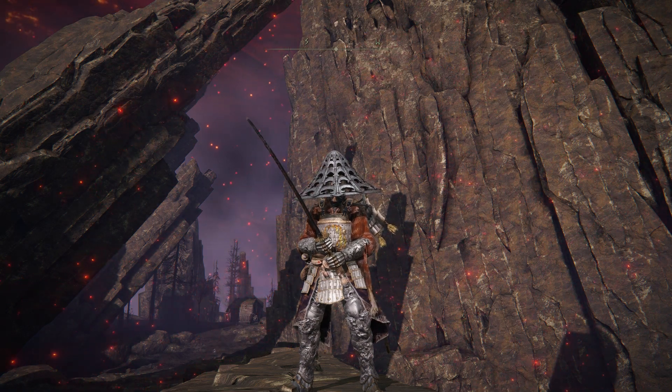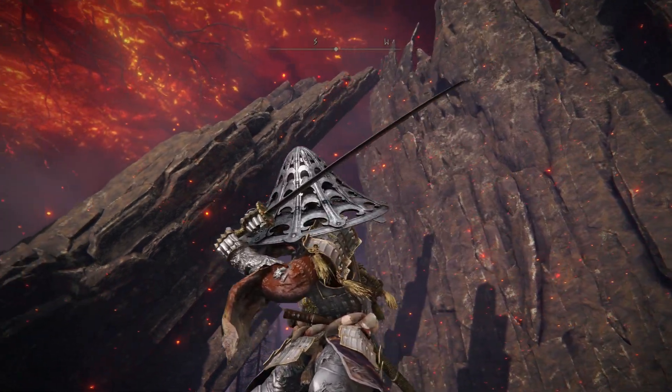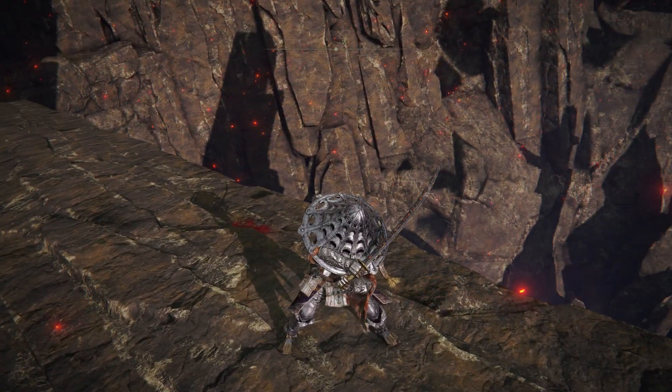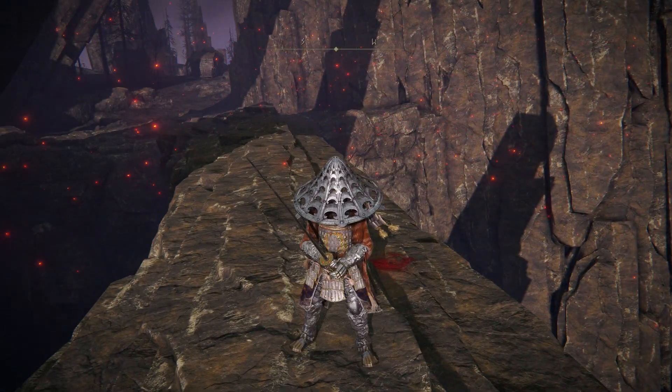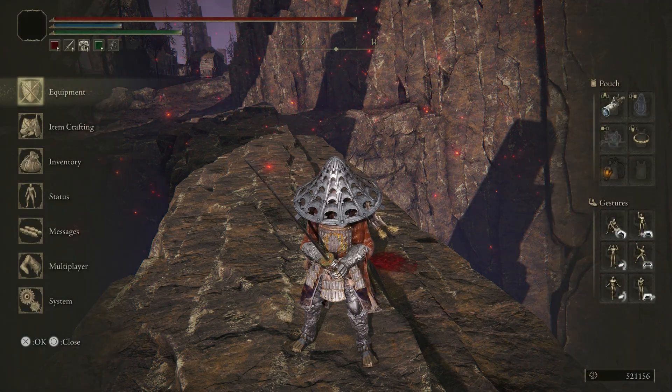Hello everyone, Moose Torrent here, and today we are using our Gravity Samurai. This was a really fun build. I first did not think this weapon was going to do much, but the R2 - the Ichimonji from Sekiro - is so good at roll-catching, it is crazy.